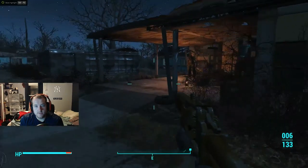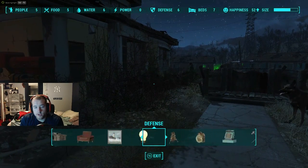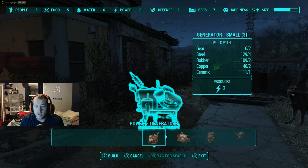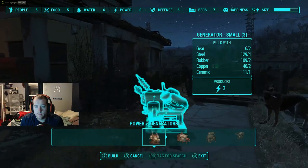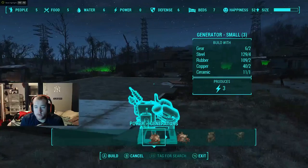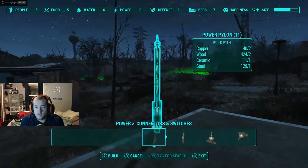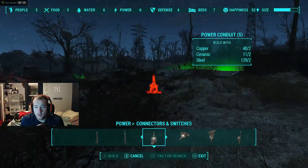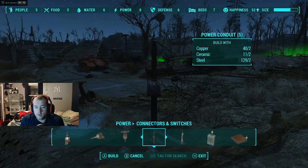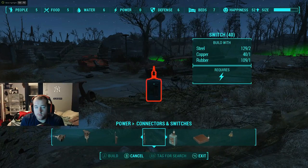Okay, so this might be episode 15, it might not. I think I'm just going to dick around with the old structures thing, kind of see what happens. Power generator — looks like I have everything that I need. The gears, I know where those are, so it looks like I know where most of this stuff is. Power switches, connectors, power circuit, power conduit — I'm not sure what the power conduit will mean.